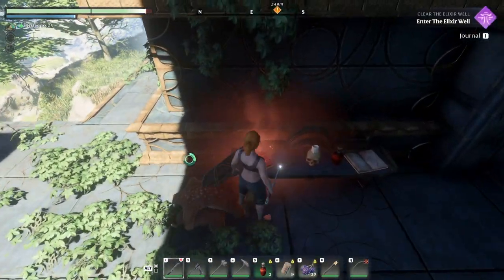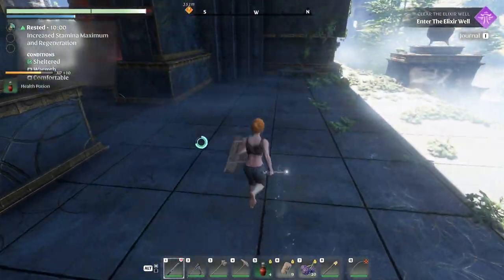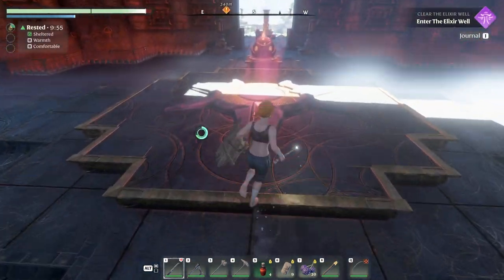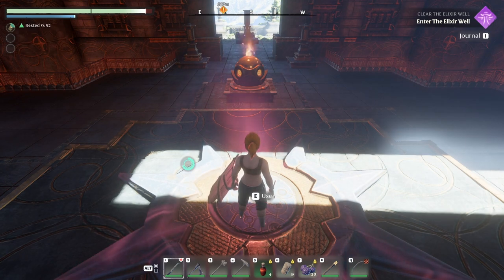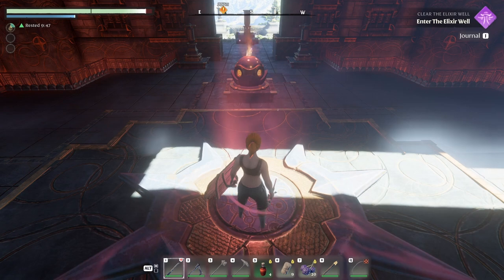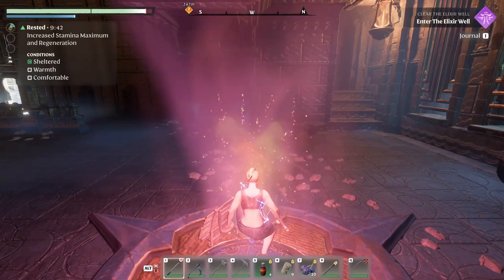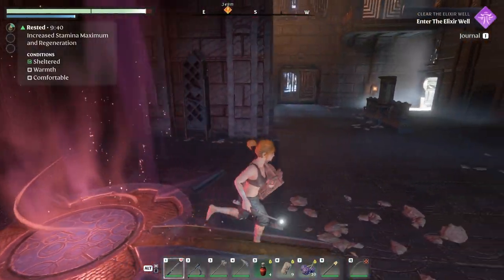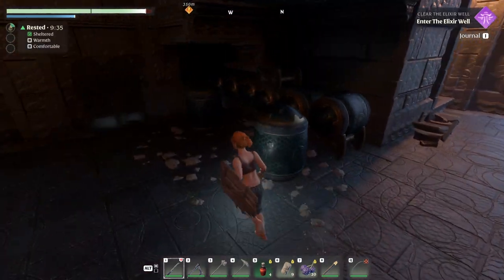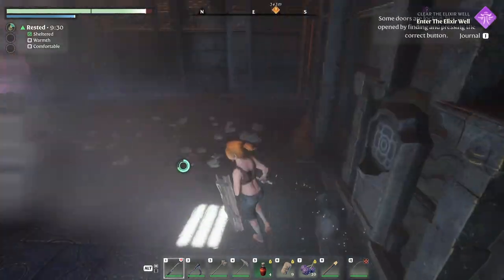We got some reading material here, a potion — thank you very much. We're going to look around and then head up. There's no mobs here; nothing's going to hurt us except ourselves and some traps. Let's head on up to the top. We're on the next floor and you can already see a switch over there. Some switches you can't shoot — you've got to get up on them and push it.